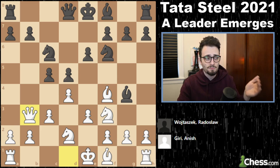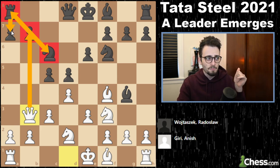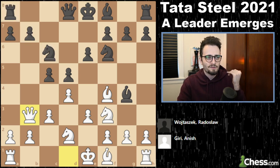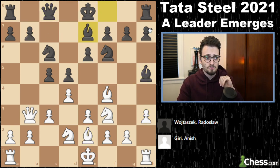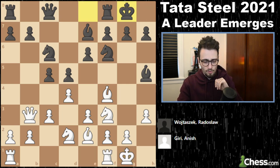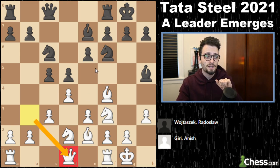When I used to teach this to my six-year-old students, black would lose the pawn, then the knight, then the rook, then get checkmated. But Wojtaszek plays queen to c8 which defends the pawn. Anish naturally develops the rest of his pieces and castles, then brings the queen back to the home square — threatening knight to e5 and maybe dc5 to expand on the queenside.